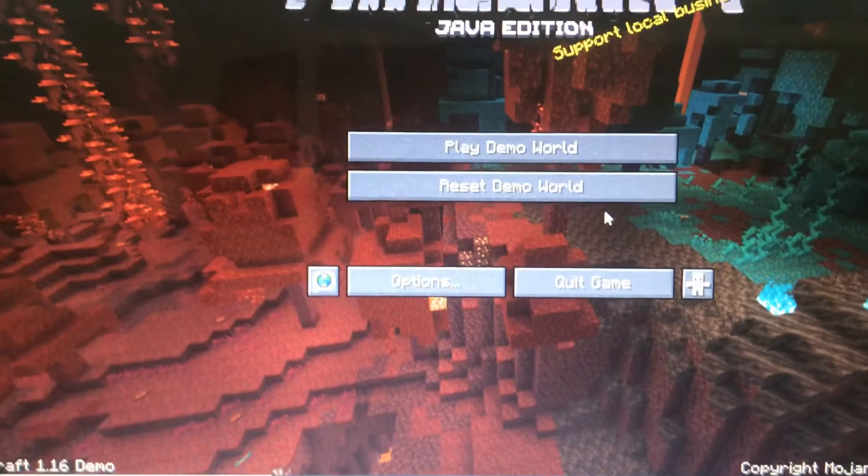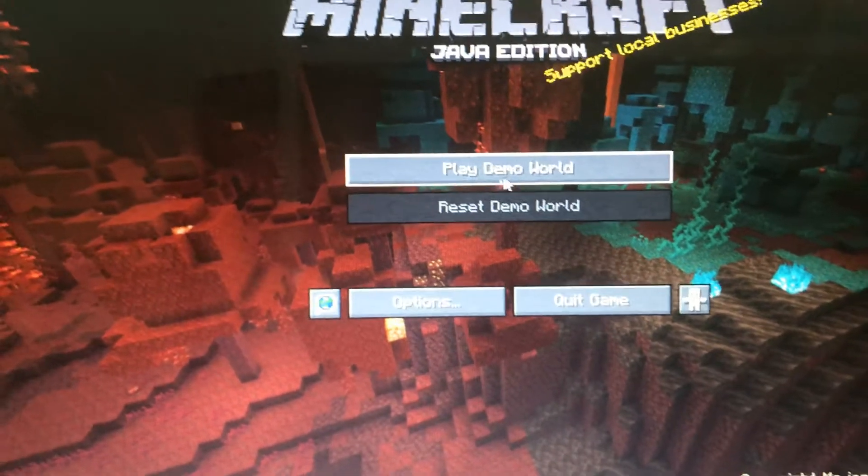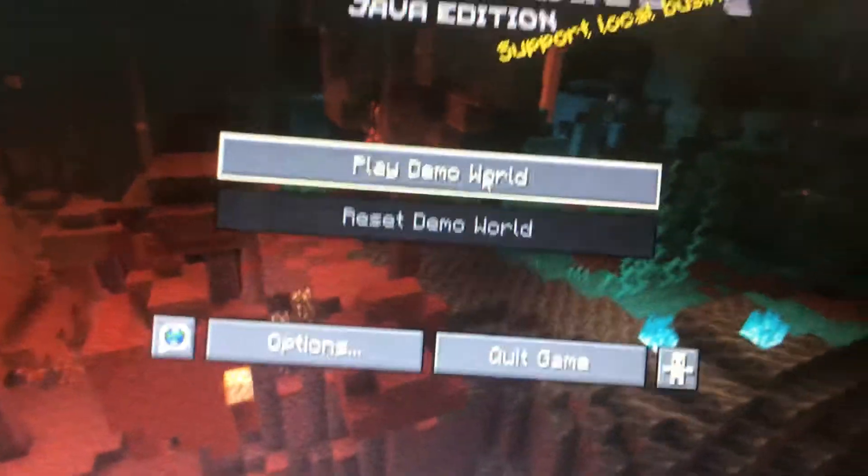So guys, now you're on the update. I don't know why it says I have a world — I don't. Whatever world this is, I'm deleting it. You want to click Play — yours will say Single Player. Mine just says Play Demo World. I'm just waiting for mine to load. Oh, I just got a notification from YouTube.